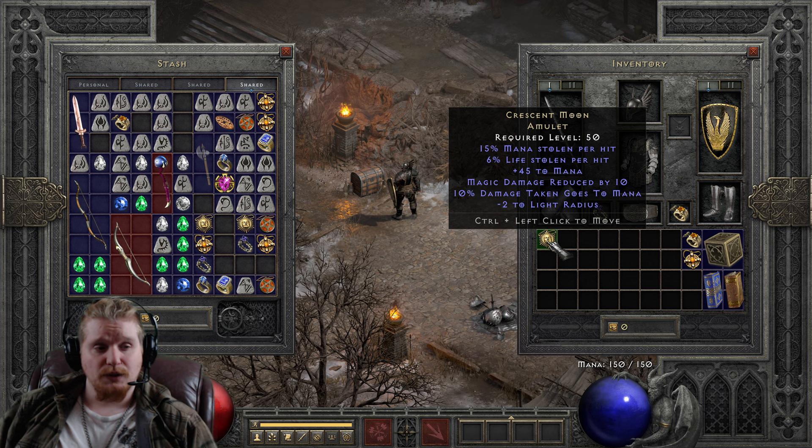I've actually used this quite a few times on Bow Amazons because they are particularly heavy on mana costs. It also gives you magic damage reduced by 10, which is pretty amazing and is static. That is a pretty huge amount of magic damage reduced.